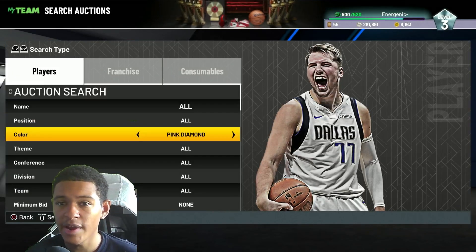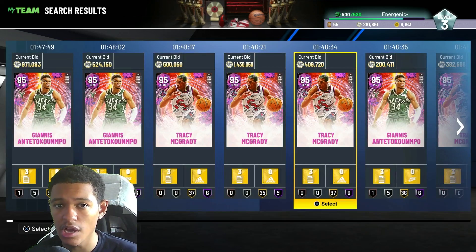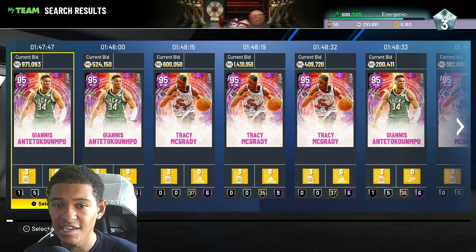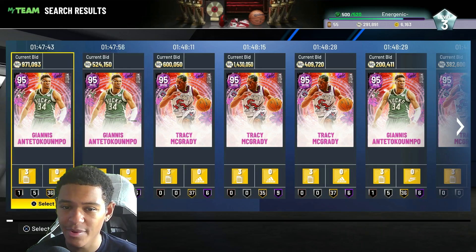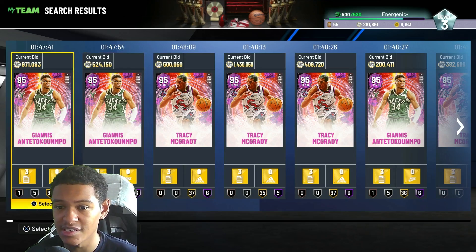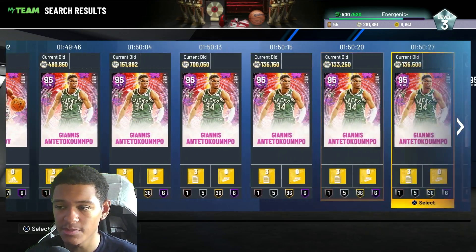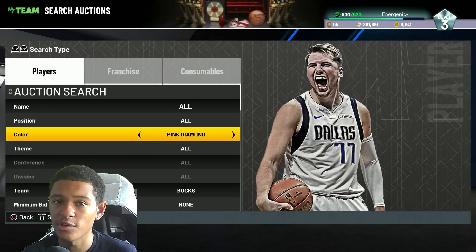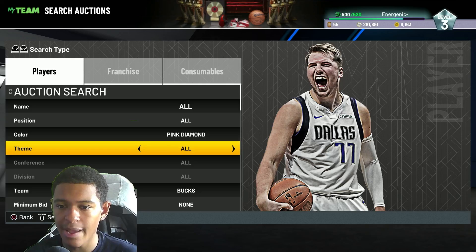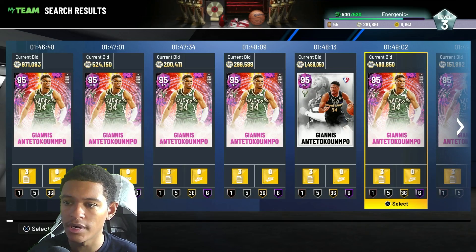Now if you have over 100k MT, these are the filters you want to use. Pink diamond mystic is going to have Giannis and Tracy — strictly those two. This is going to be the sweaty filter with all the sweats who love to snipe, because these are obviously two of the best cards in the game. It's debatable whether KD is better than these cards, but they're up there. If you don't care for Tracy and just want to snipe Giannis, you can go pink diamond Bucks — search by team — and that leaves you with just Giannis, or you can search his name directly. Either one works.